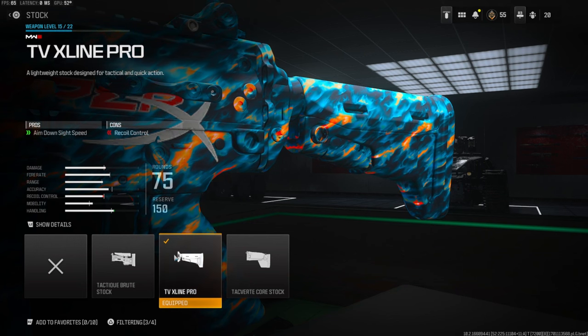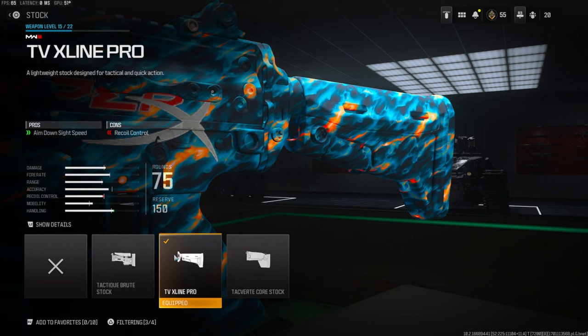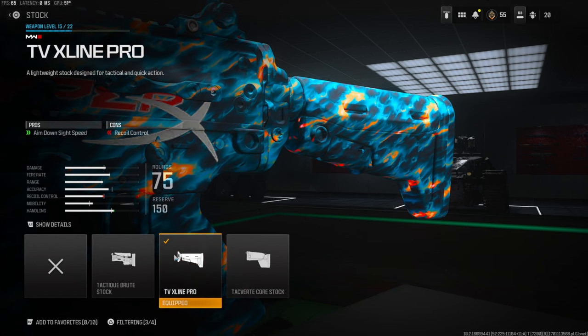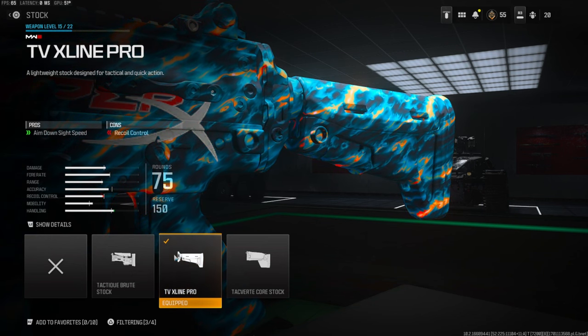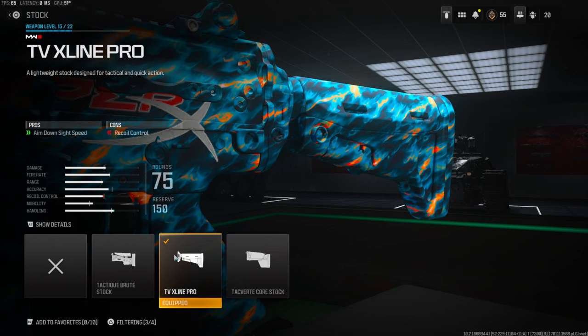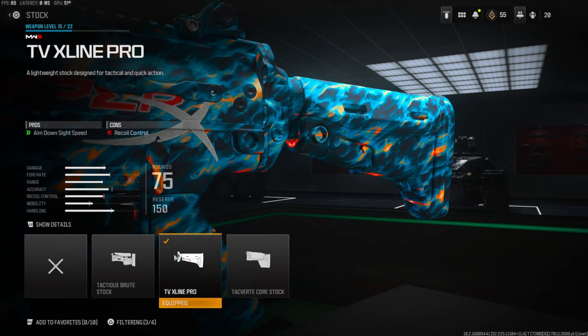I know people are going to be like there's no way this is the best class setup — you don't even have this gun leveled up and you don't have five attachments on your gun. For one, you do not need five attachments on your gun. Honestly these attachments are really really good on this gun and I ended up dropping a nuke — and I choked two other nukes.